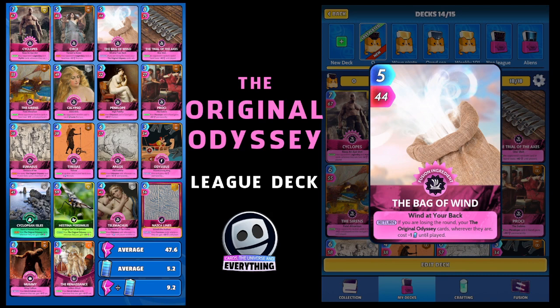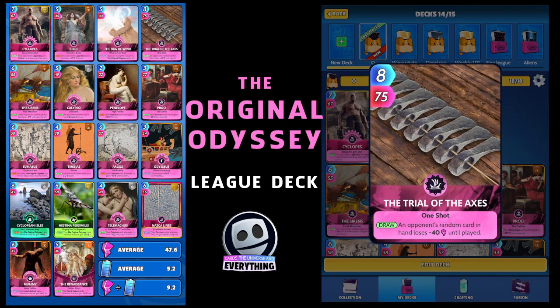The next card is another common card, nothing special to get, dead easy — it's the Trial of the Axes. I'm sure you've got probably 50 of these. Eight for 75, and your opponent's random card in hand loses minus 40 until played.